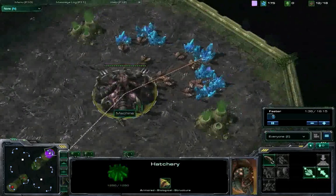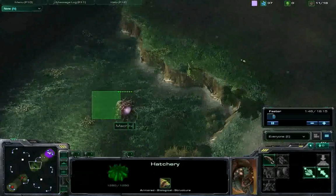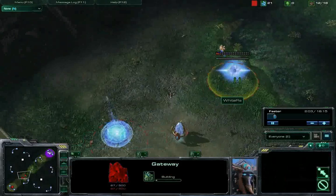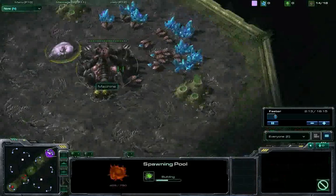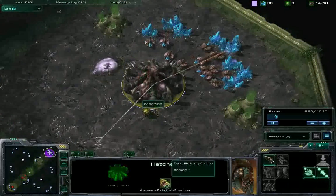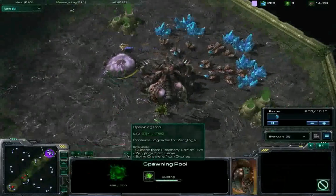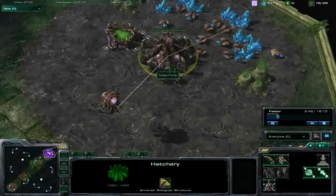Looks like Machine is doing pretty standard. He'll probably put his pool down in one or two more supply — looks like he's actually putting it down now. That overlord about halfway there. You can see White Rider starting his wall. He actually might put down a forge right now. Oh, actually gonna put down two gateways really early on. Machine looks like he doesn't want to risk that early expansion — gonna put down that gateway at 12. Looks like Machine is looking to expand using this drone. Pool is just about up. He's gonna get lings first, and then put down that expansion.